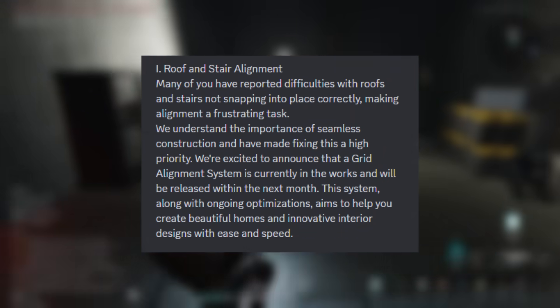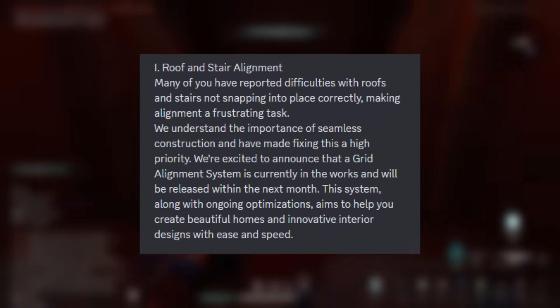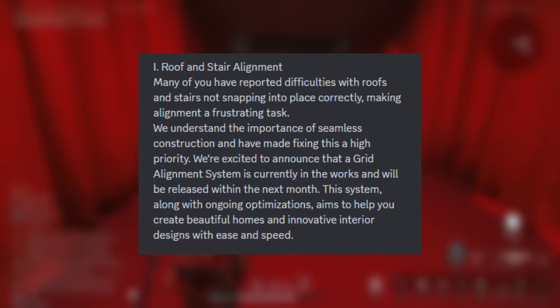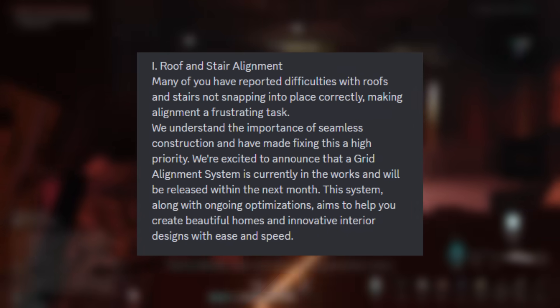First, they talked about the roof and stair alignment system. A grid alignment system is actually being developed to resolve those issues. This should improve construction ease, and it will be released within a month. They mentioned this is a very high priority, so we should see it within the month, or at the beginning of September.